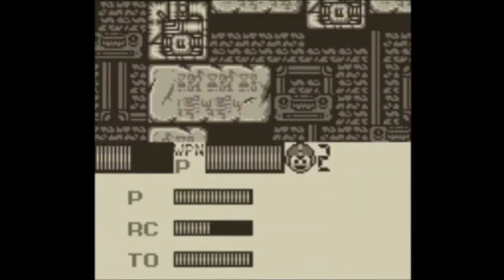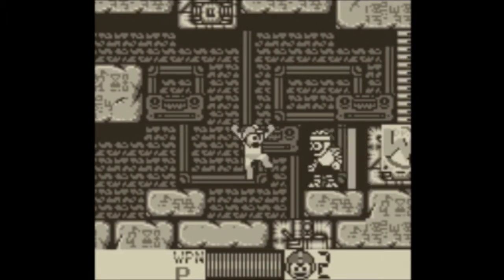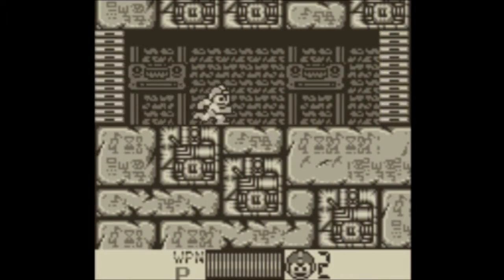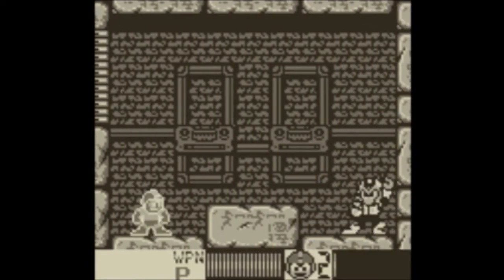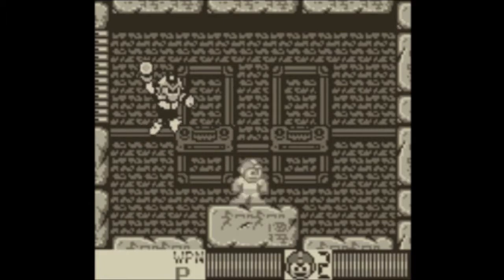I'm gonna lose anyway trying to get it. Your weakness is Bright Man, but I'll try you once with the Buster just to prove my worth. Here we go! Probably the toughest Robot Master from Mega Man 4 — that's saying something. Pharaoh Man. He jumps around firing a bunch of little shots.